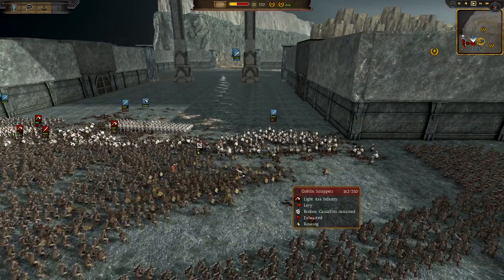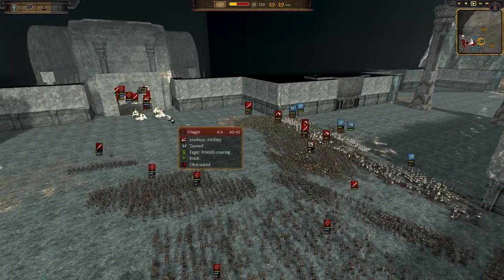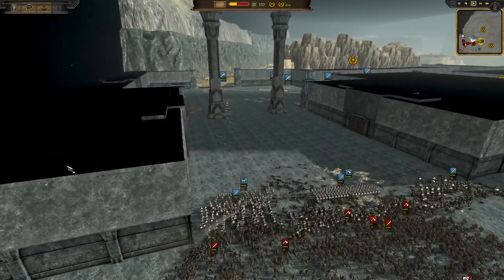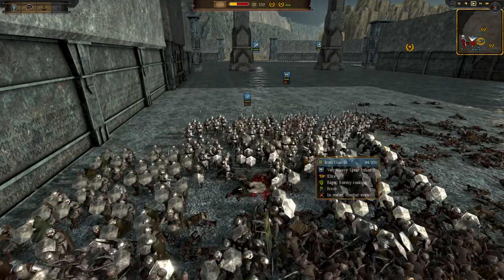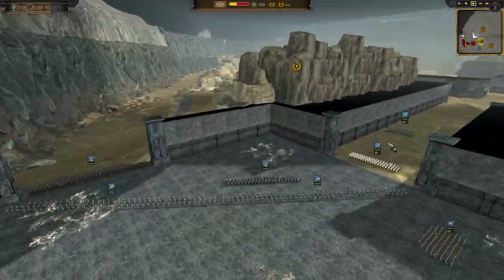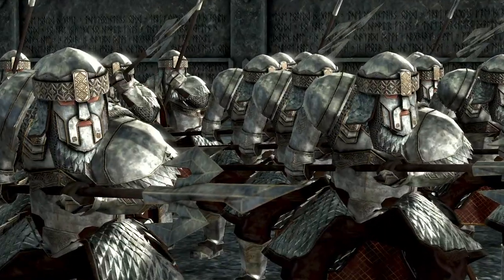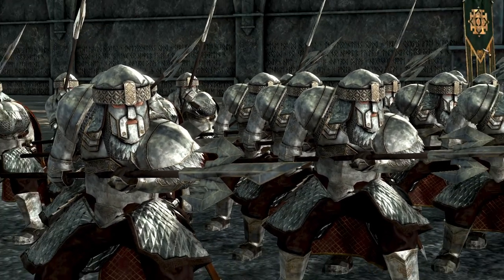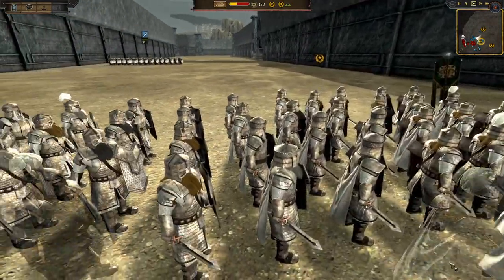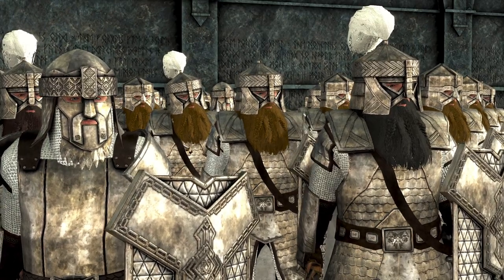We've got goblin scrappers starting to break, and goblin blade warriors are going in. The orange artillery over here is going to try and fire into this choke point, hitting the Iron Guards as they retreat — not a bad idea, going after an elite unit. Back here we have Tomb Wardens with their new face guard look — I think they look amazing. The Mansion Reclaimers are here as well, with face guards. I feel like this is a very good look for the dwarves — makes them a bit more scary.